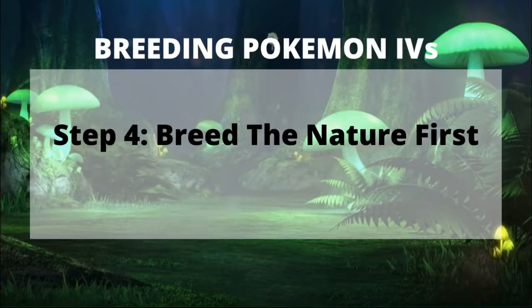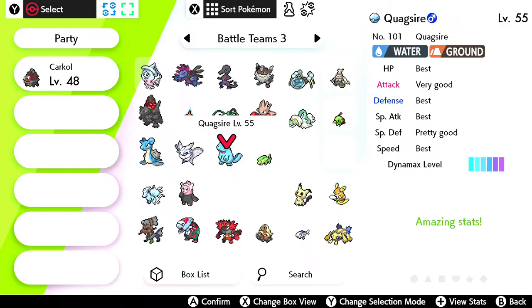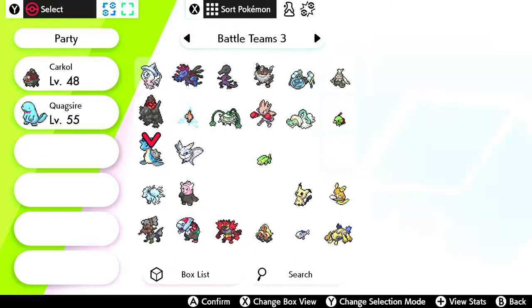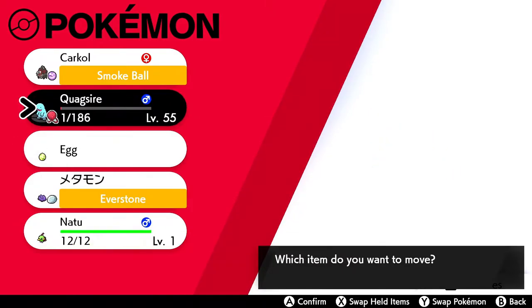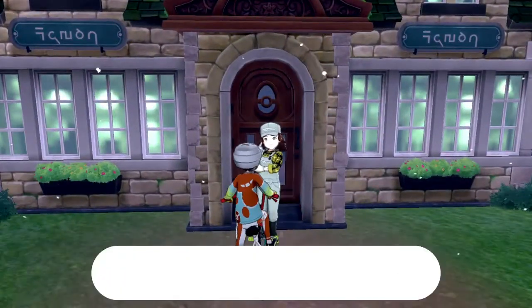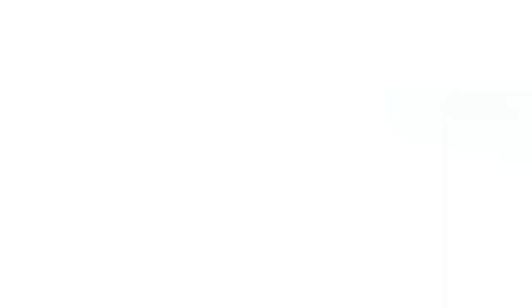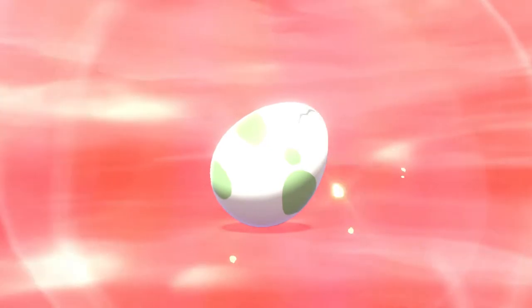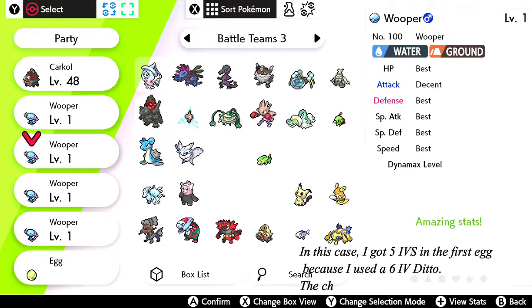Step 4: Determine the Pokémon's nature. Once you get the Pokémon you want to breed, you'll first want to breed for its nature. Grab the Ditto that has the nature you want and the Pokémon you want to breed for. Have the Ditto hold an Everstone and put both Pokémon in the daycare. After taking a few steps or riding your bike, the Nursery Worker will cross her arms — that means you have an egg waiting. Talk to the Nursery Worker, grab the egg, walk around and it will hatch. If done correctly, your offspring will have the nature your Ditto has.